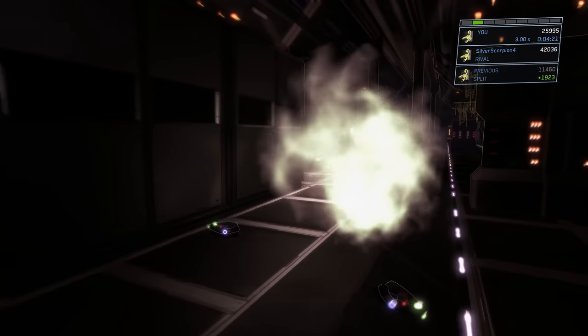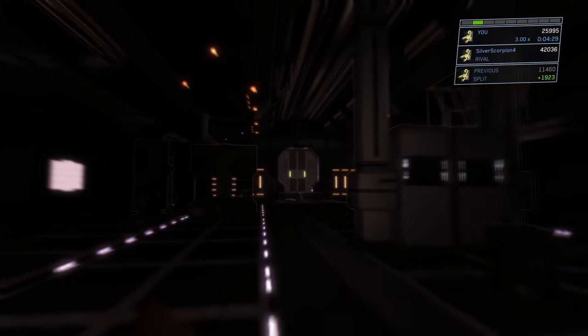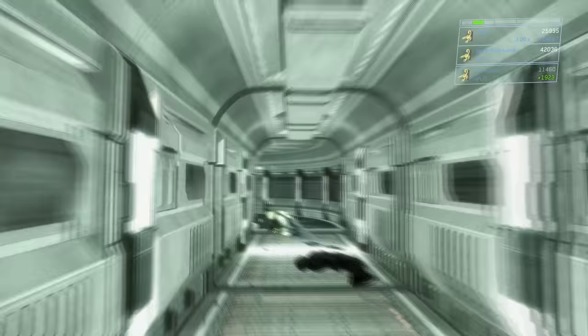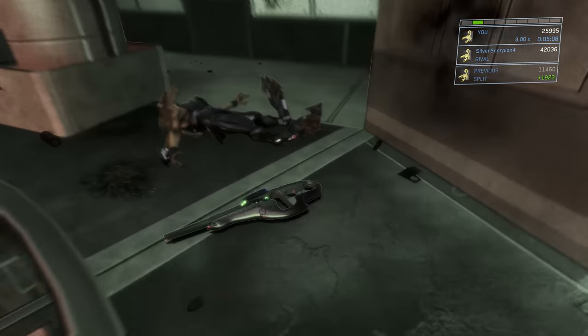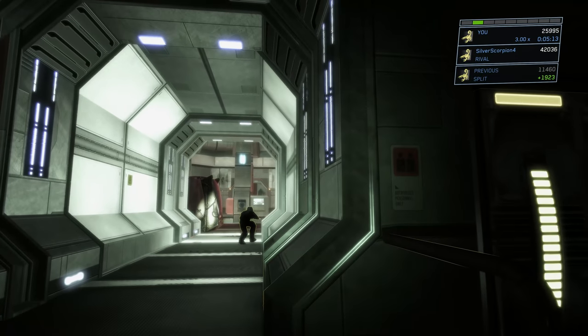I'm going to turn around and take out the remaining buggers — there was only one this time because there were only two and I took out one on my way here. I turned around, took out the last remaining guy, grabbed the carbine from that brute we killed, and I'm going to go back and grab the carbine that we juggled through the door. I sped this part up. I'm going in and grabbing the health pack I showed you guys earlier, and now we're going to move up with a carbine, a plasma pistol, and a bunch of grenades.